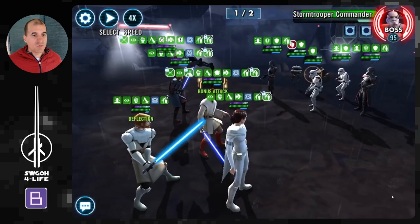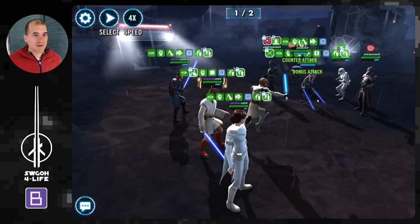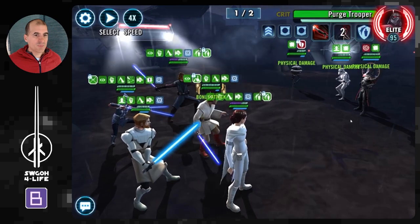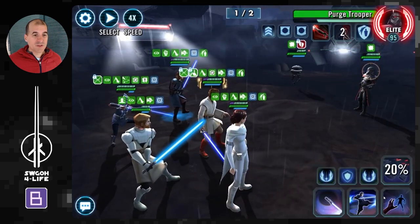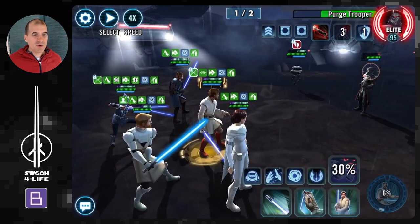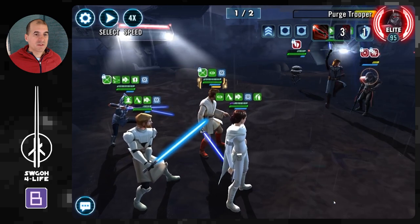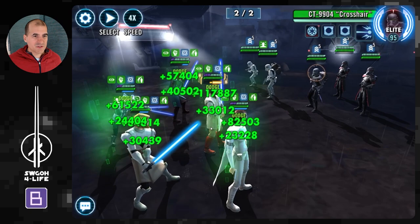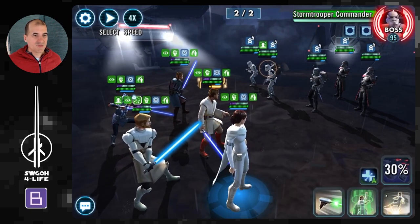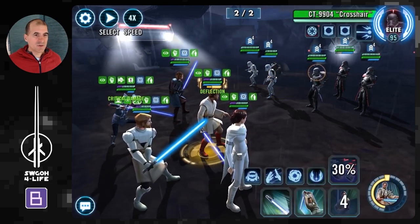We hit the high ground so we can ignore the taunts now. We exhausted all their stacks of Endless Ranks, so when we defeat them they'll be down for good. Going after the stormtrooper commander first because he can heal everybody up — got him down. Going after purge troopers next, then stormtrooper. Keep an eye on the probe droid — make sure you don't get his health below 100 or he'll use self-destruct. Saving special abilities for the next wave; let's go ahead finish off the purge trooper and onwards.